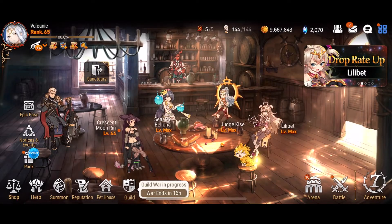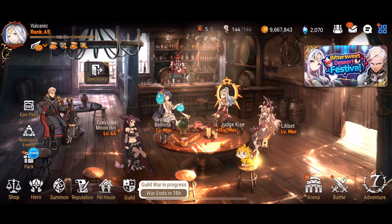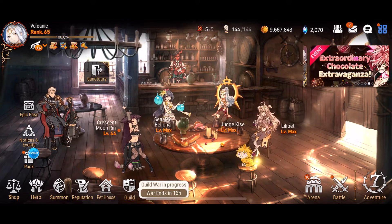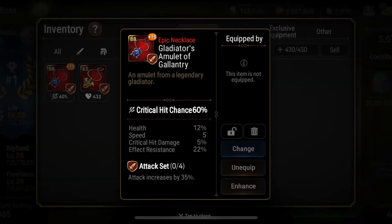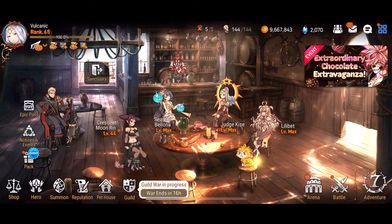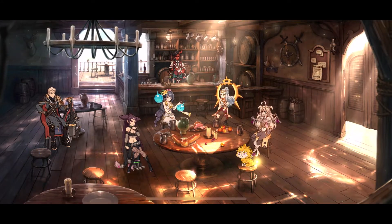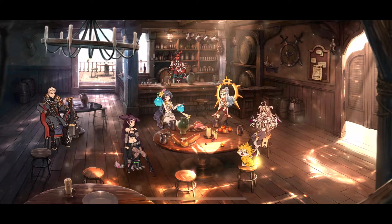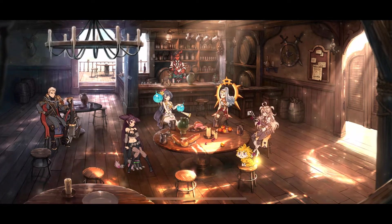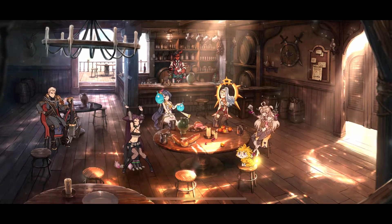Everyone loves talking about gear in Epic 7. What stats should I aim for? What sets should I be farming? Why do I keep rolling effect res on my attack sets? But people aren't talking nearly enough about safe gear farming practices. Today I'm going to show you how to get that sick 12% crit damage gear without becoming a gambling addict in the process.